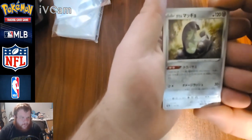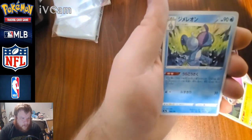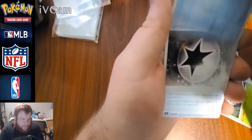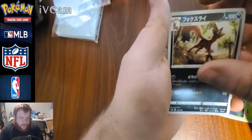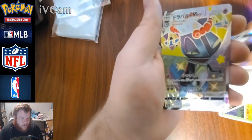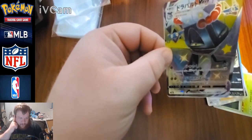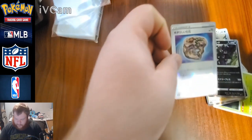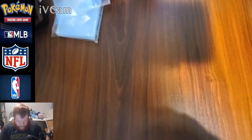God pack, god pack — nope. Galarian Stunfisk, Rowlet, little tea cup, Froakie, energy, Nickit, holographic Grimmsnarl — there it is! Shiny Dracopult V-Max! That's a win! Shiny Dracopult V-Max, oh that's a good card. And a fossil card too. That is purty. Sleeving this immediately. There's our first shiny V-Max — I will take that. That is a good pull right there.